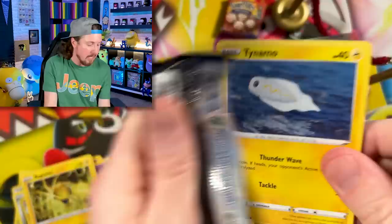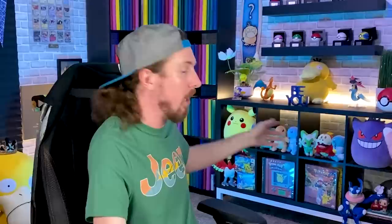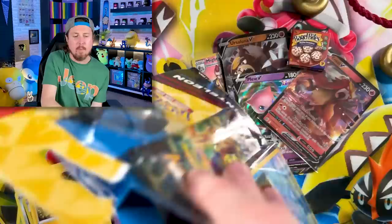We got Galarian Meowth going into Panpour, Eevee, and a Mew V! And a Mew V ultra rare goodness — code card, energy.